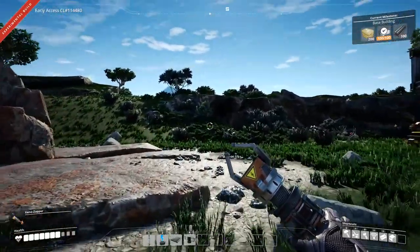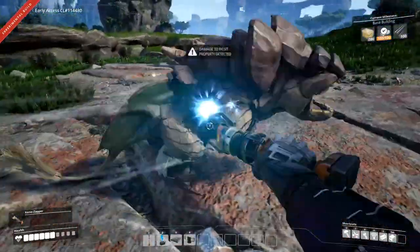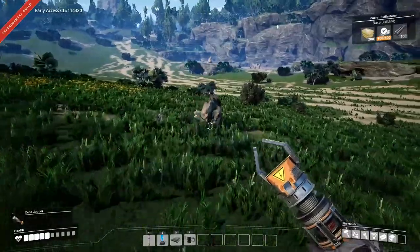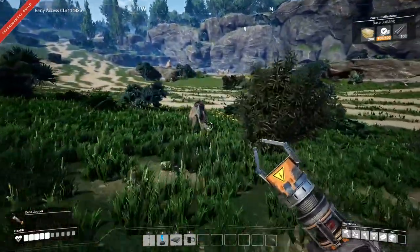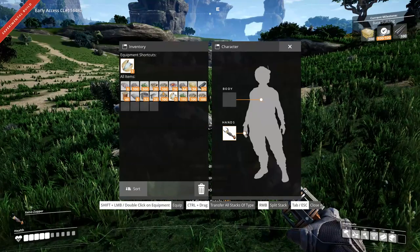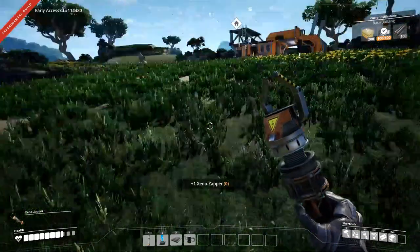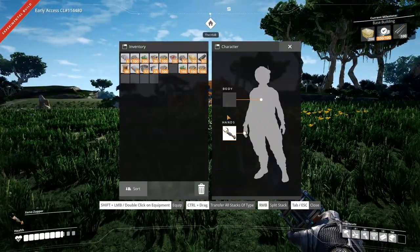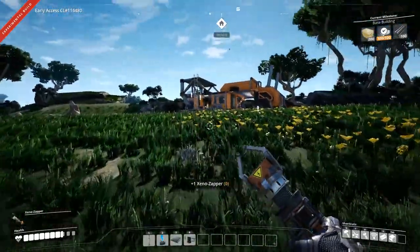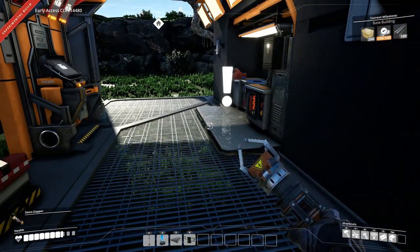I knew there was another one around here somewhere - he's hiding. That cave is still here. Don't be running from me! That's what I thought. Gotta eat though. Okay, seeing that whole relevant items thing - that explains why I thought I had two xeno zappers. Anyway, I've got a bit of crafting to do and I'll be back.